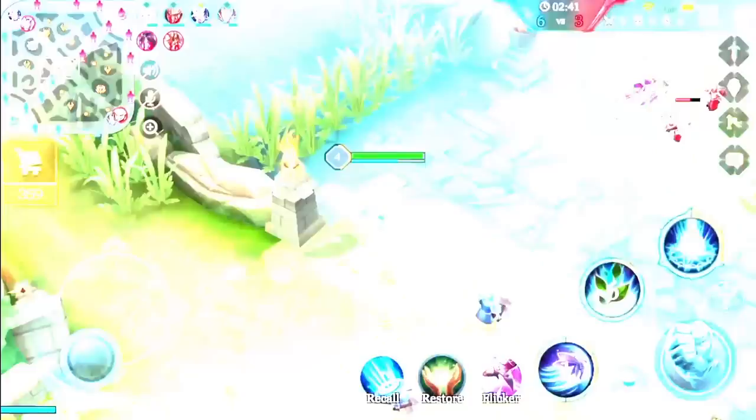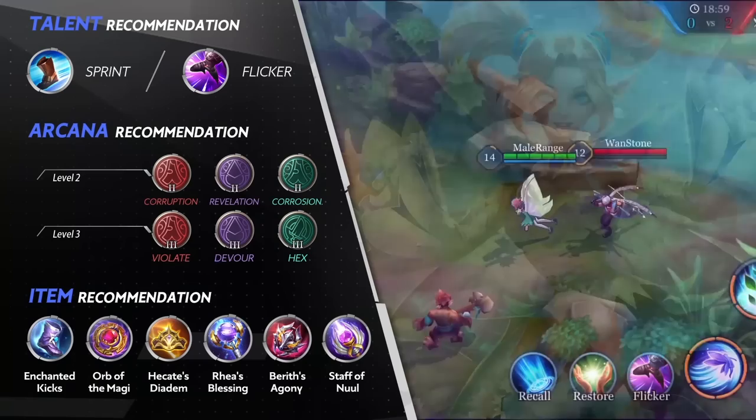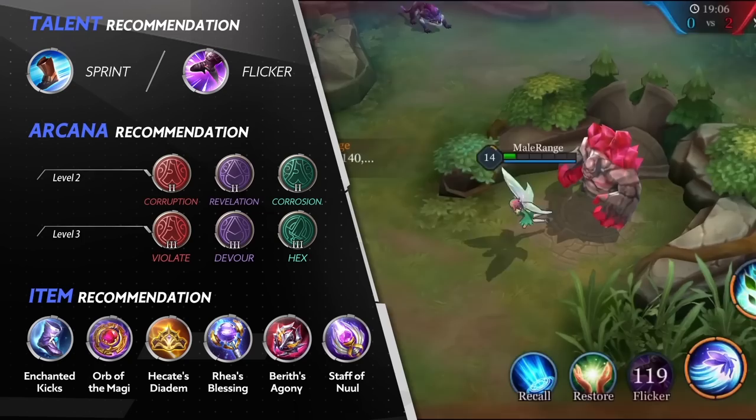Newer players should select Sprint, because using Sprint with her passive can max out her movement speed when needing to chase enemies or escape a bad situation. Advanced players should use Flicker, as this can help Krixie escape from assassins focusing on her and also dodge enemy abilities.